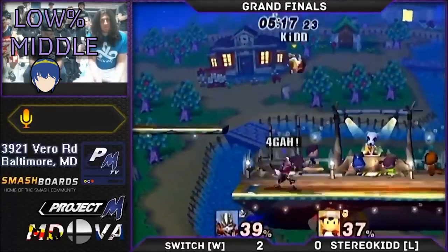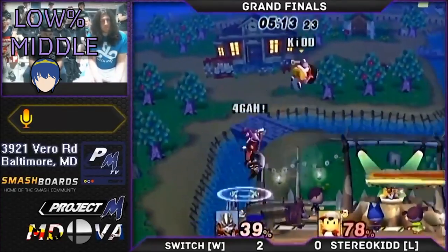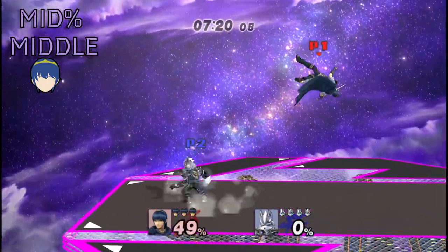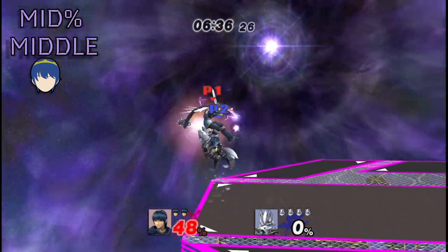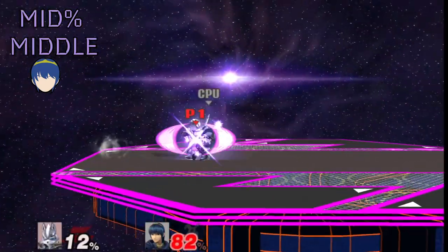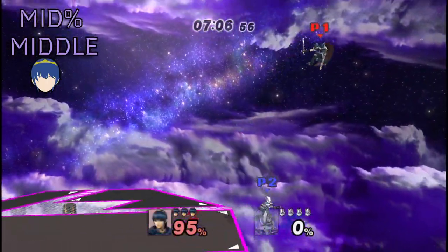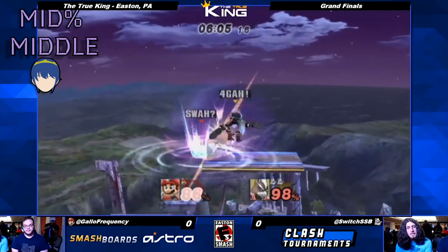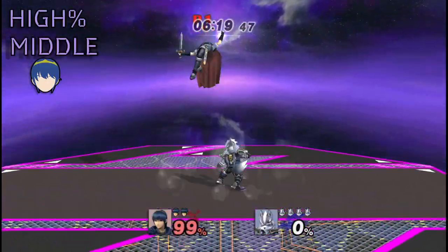If you net yourself a grab, you're essentially just looking to up throw. From there you can get a few up airs, a shine, or some combination of both. At mid percents, shine remains an amazing tool — up airs will link together nicely on DI in, and you can often still reach DI away with a quick dash attack or bair. Off of throws, you can take guaranteed damage with up throw into aerial, look for a DI mix-up into a longer string on back throw, or tech chase on down air.